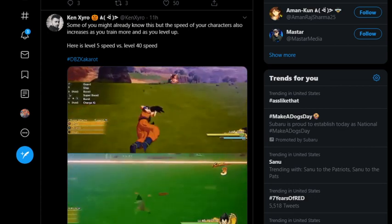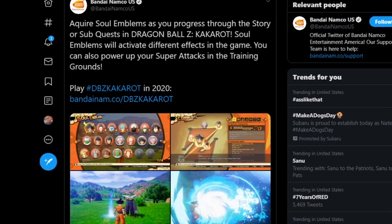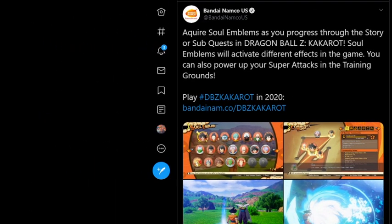Going back to Bandai Namco's page, let's get into the meat of what we came to talk about — the soul emblems and the communities, because that's what's going to require more depth. We'll do more about training in another video. So it says: acquire soul emblems as you progress through the story or sub quests in Dragon Ball Z Kakarot. Soul emblems will activate different aspects in the game. You can also power up your super attacks in the training ground.